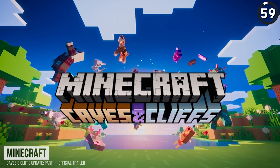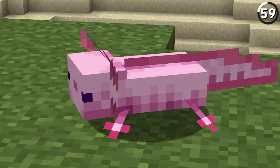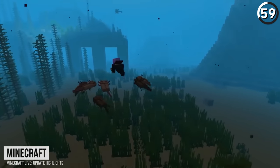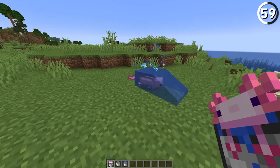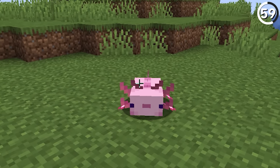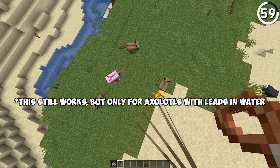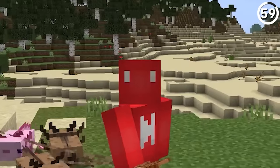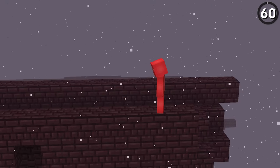One of the best parts of the Caves and Cliffs first half update is the addition of axolotls — they're certainly the cutest feature, no contest. But what these water wolves have in the ocean, they don't exactly match on land. If you beach one, they move pretty slow. That is, until you tie one to a lead, and then it'll move at surprisingly fast speeds. Why this happens, I've got no clue, but it is pretty hilarious, so I'm fine with it not making sense.